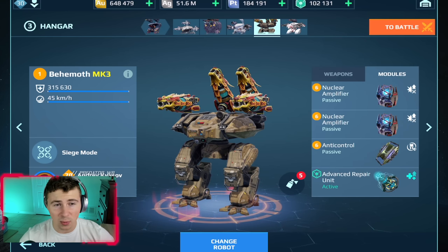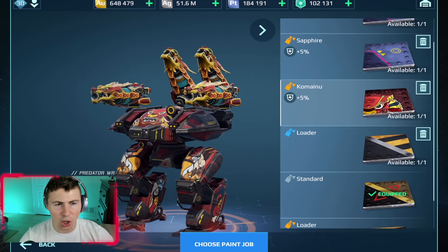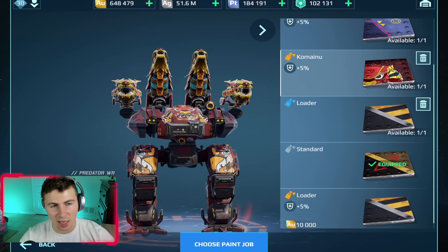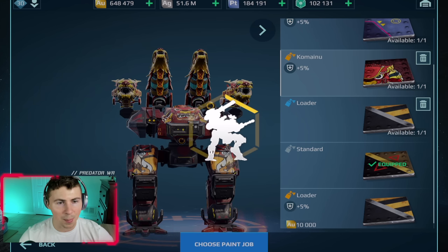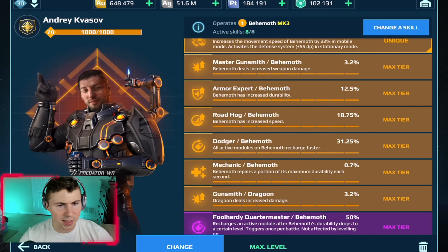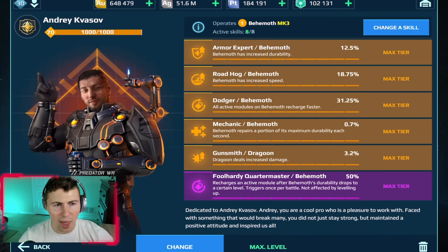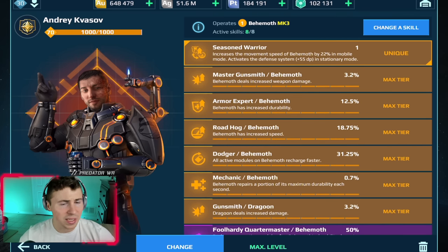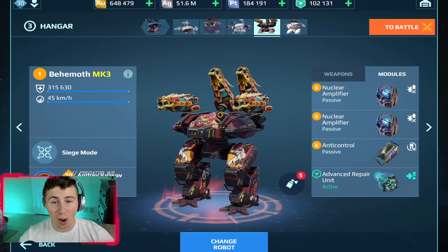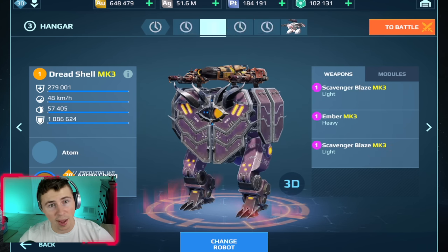600 meter range, 12-second reload is pretty long, but we also need to put our skin on. I think we should go with this Komenu skin — however you pronounce it — because it's kind of like the dragon theme. Pilot skills loaded up: increased damage across the board, double nuke amps, and an anti-control. Let's go see how the Dragoons are in 2022.